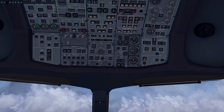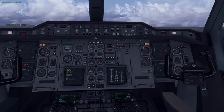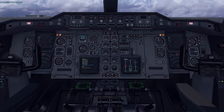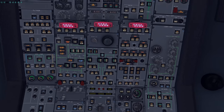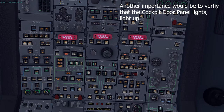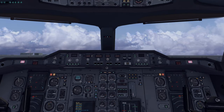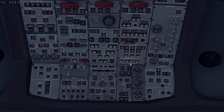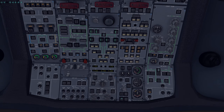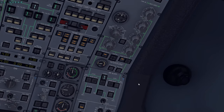Now do the enunciator test: set to TEST. You should hear the windshear warning and verify all annunciator lights illuminate. There's a minor graphical glitch but everything checks out. That's complete.